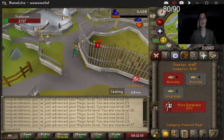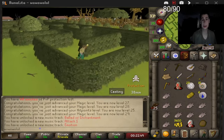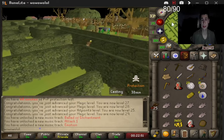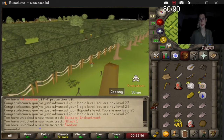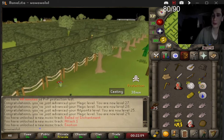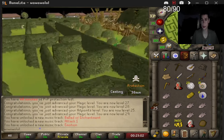Already at combat level 15 — not bad. We've got a little stats in mage and range. We're going to do Tree Gnome Village quest. I'm trying to figure out how to make gold — probably going to swap to get like 1 mil on this account or even more.